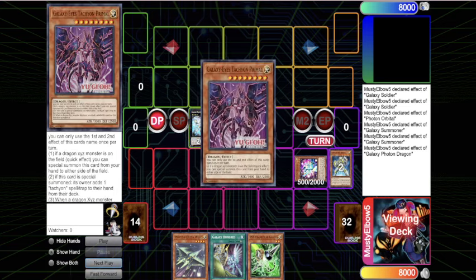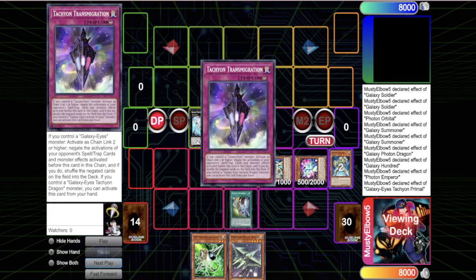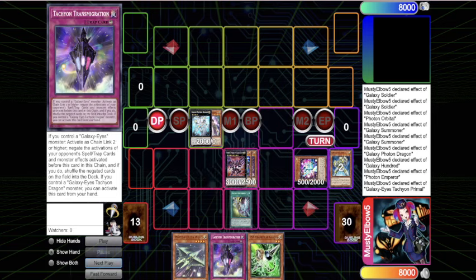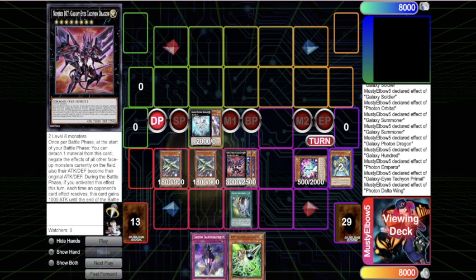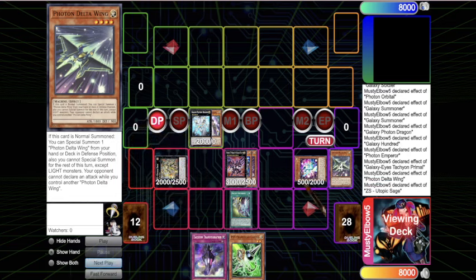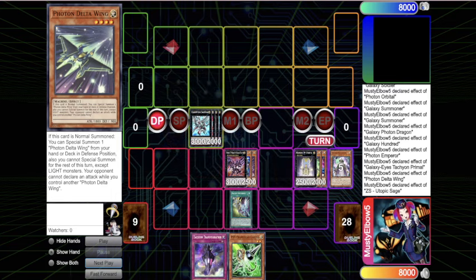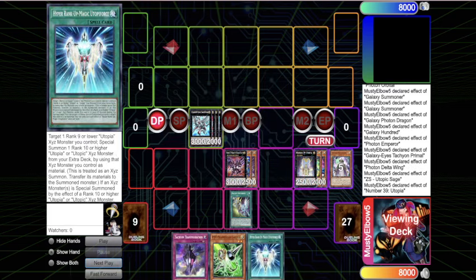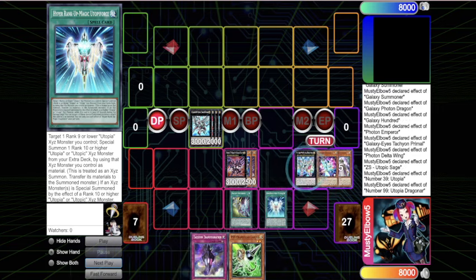The new card is just so good. Galaxy 100 can put Photon Emperor to the graveyard, giving you a level eight, then you special summon it and search out the Transmigration - suddenly this big omni negate is online. This card is good in battle too. With the extra normal summon you bring out Photon Delta Wing, special summon the ZS, and go through the engine. It's cool to see the evolution of this deck - making two rank eights used to be amazing, and now I have monstrous boards with four forms of interruption without even seeing the Horus cards.